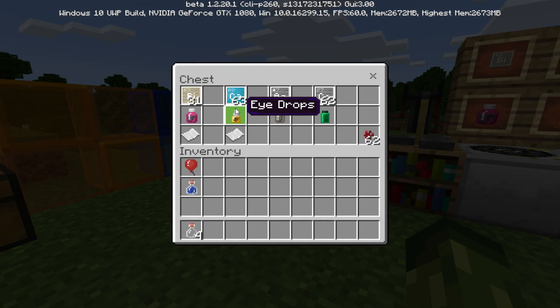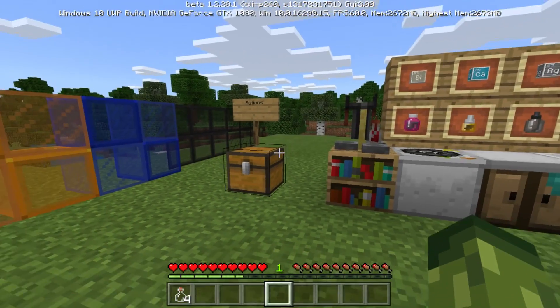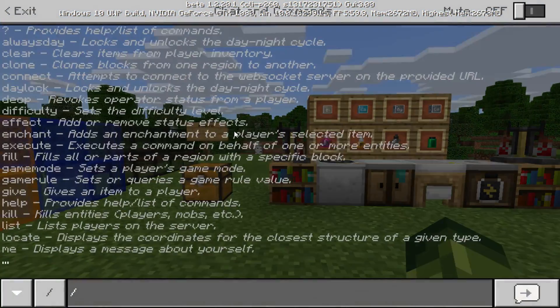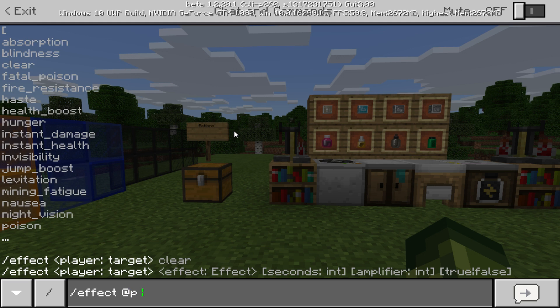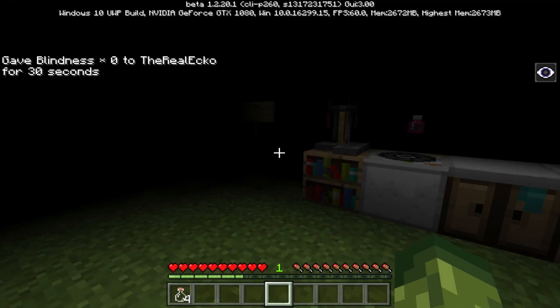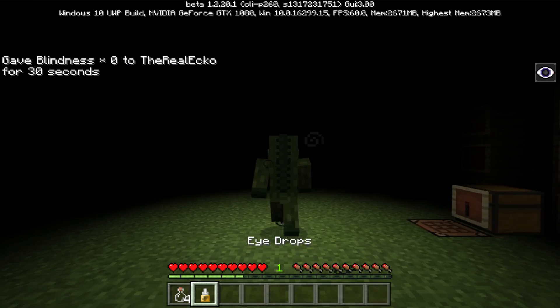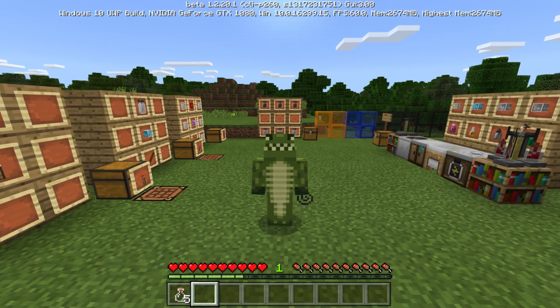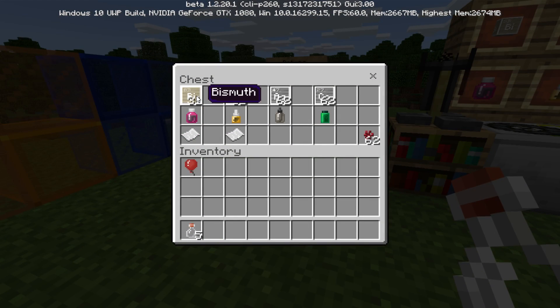The next ones are eye drops and tonic. I'm going to grab calcium and put it inside the brewing stand with an awkward potion — awkward potion plus calcium creates eye drops. I'll give myself the blindness effect using forward slash effect at P blindness. As you can see, we really can't see at all — there is no standard potion for this. So the cure is this potion right here, the eye drops. Three, two, one — we're cured! No more eye infections. The last one is tonic, made with bismuth, which cures nausea.